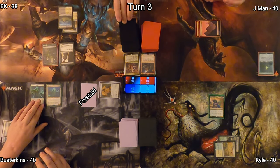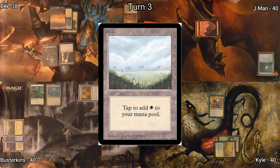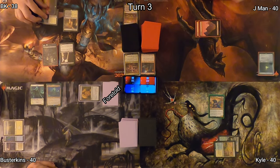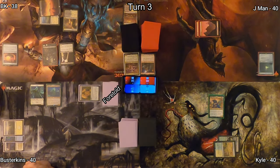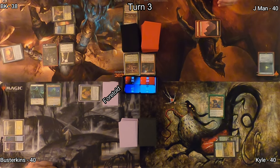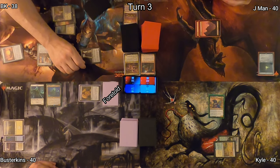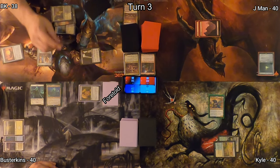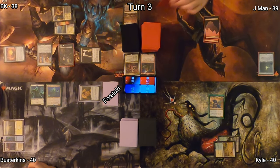I drop a Plains for turn and follow that up with a Rakdos Signet. I play a Metallic Mimic, naming Vampire. Unfortunately, that doesn't trigger Markov, because it enters the battlefield as the creature type versus being the creature type on the stack.